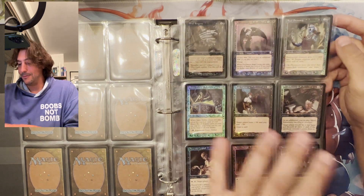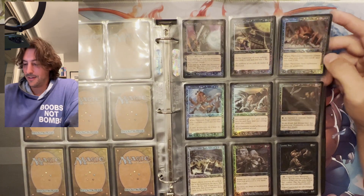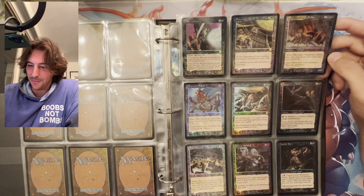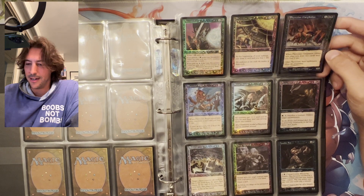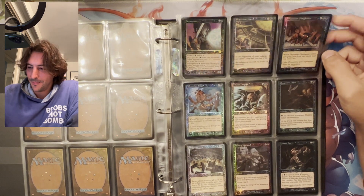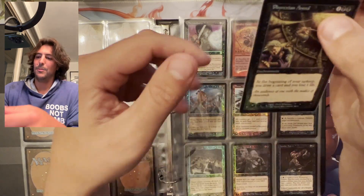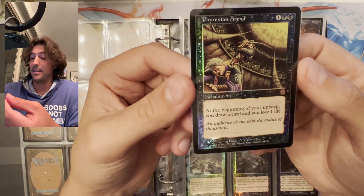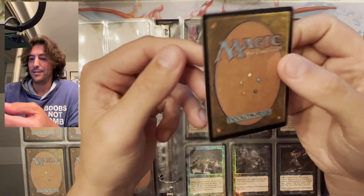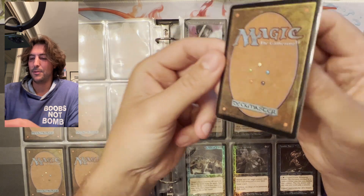We'll see the foil treatment on a few of these multicolor cards, which is also stunning. I miss those old foils — they're trying to redo that now with old-frame foils but it doesn't do the same thing. Phyrexian Arena — probably the most expensive card in this set. Gorgeous art by Pete Venters. Yeah, it's a pretty clean card.